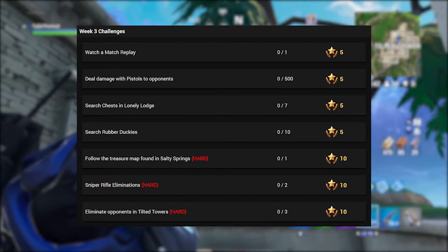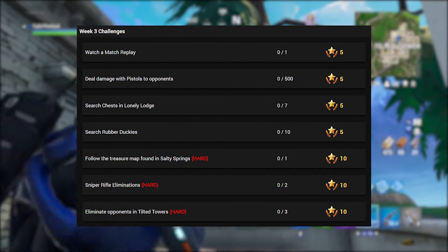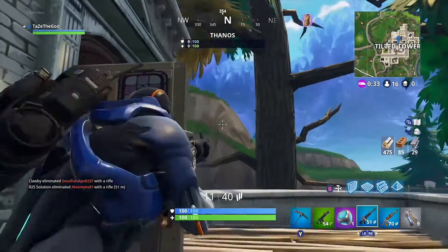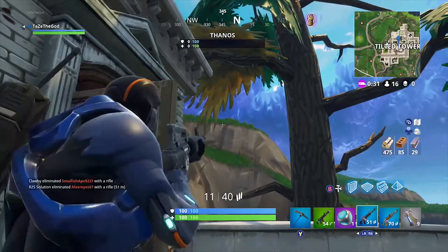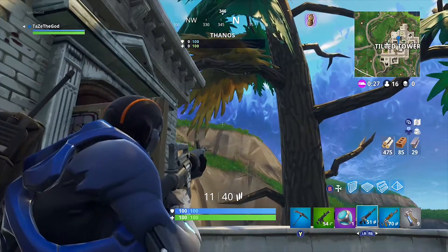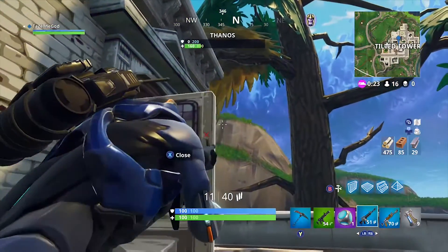The hard challenges worth 10 stars are: following the treasure map found in Salty Springs, getting two sniper rifle eliminations, and eliminating three opponents in Tilted Towers. That last one is pretty tough, but for those of you who frequently drop at Tilted Towers, it should be manageable.